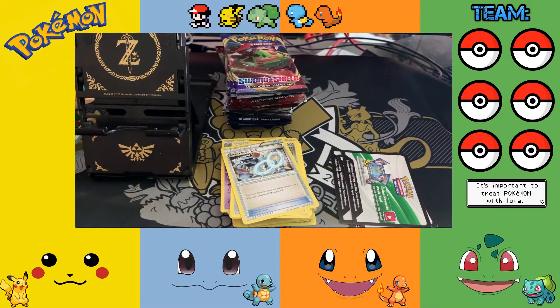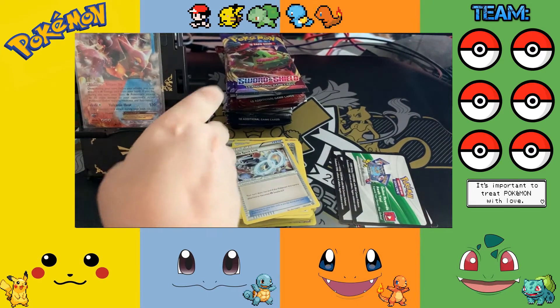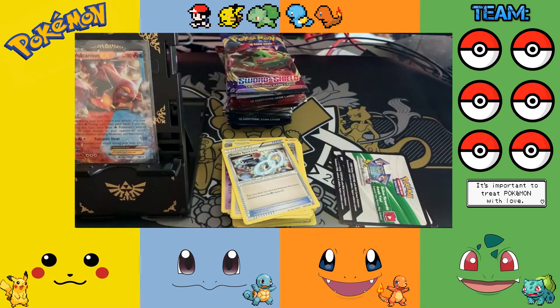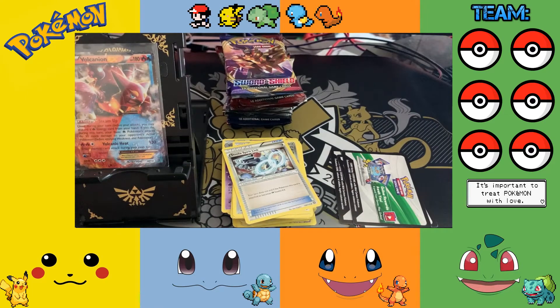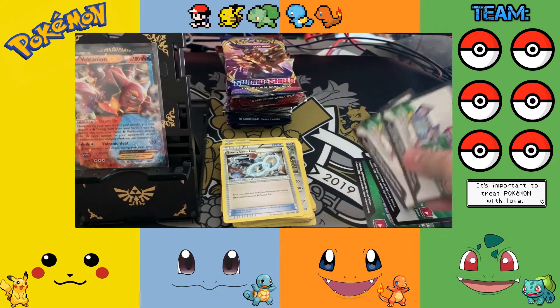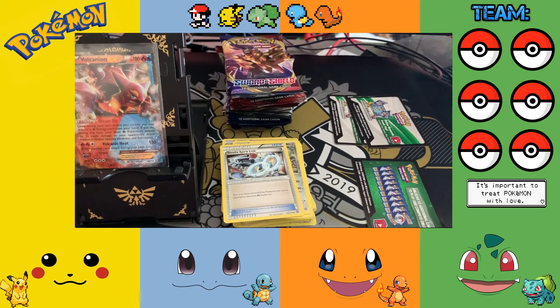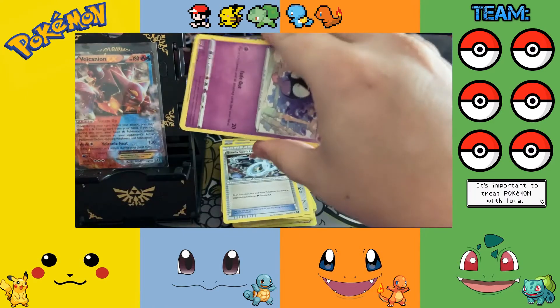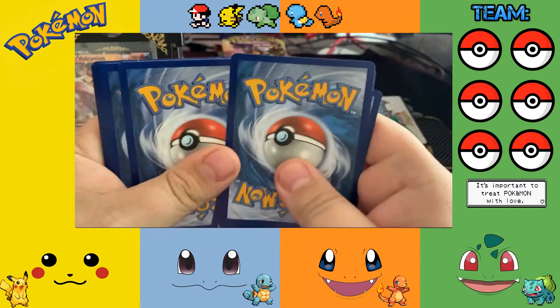I wonder if we'll pull the Charizard from Evolutions — I have a nice little track record with that as you can tell. Now, Sword and Shield base set. So we have three Void codes to one green so far. Oh, it's green — so it's three two now.